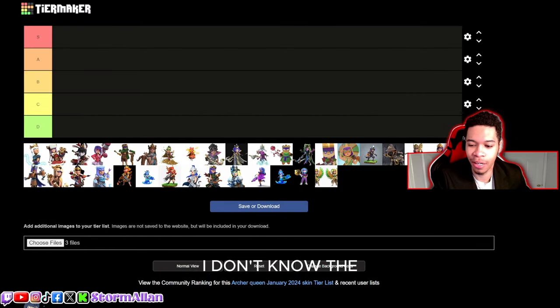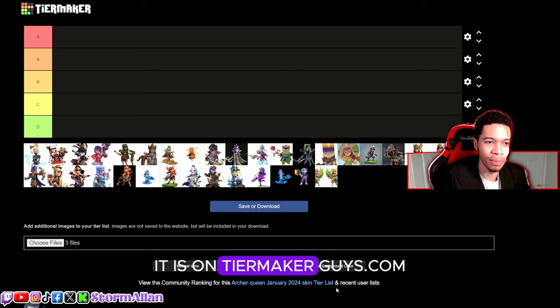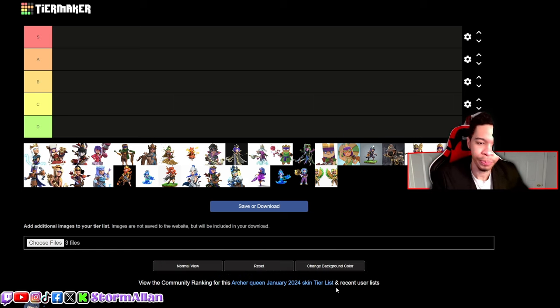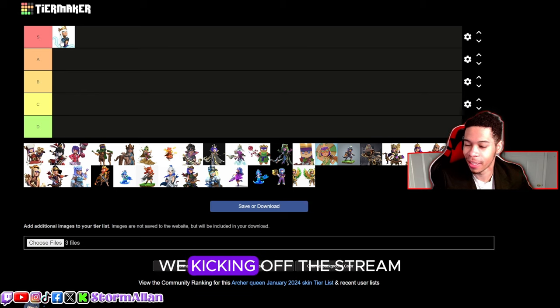The list is kind of random — shout out to whoever made this list on tiermaker.com. I'll be posting my list up there. First thing on the list: the Magic Queen. Hands down one of the best skins in the entire game. The magic set, glowy eyes, beautiful — that's solid S tier, no questions asked.